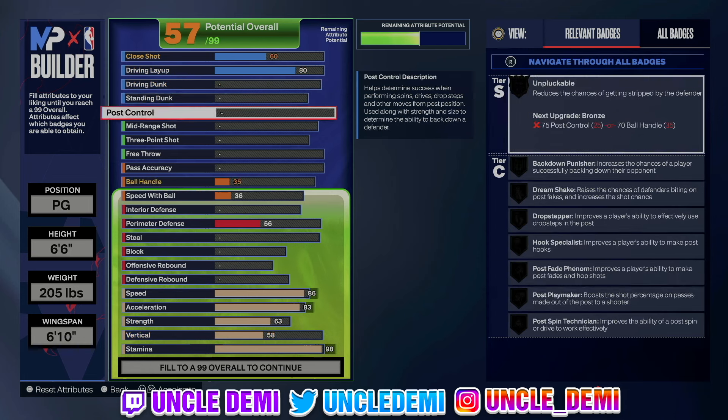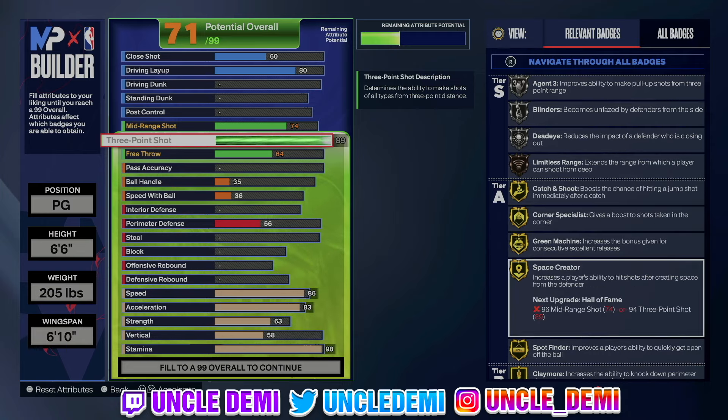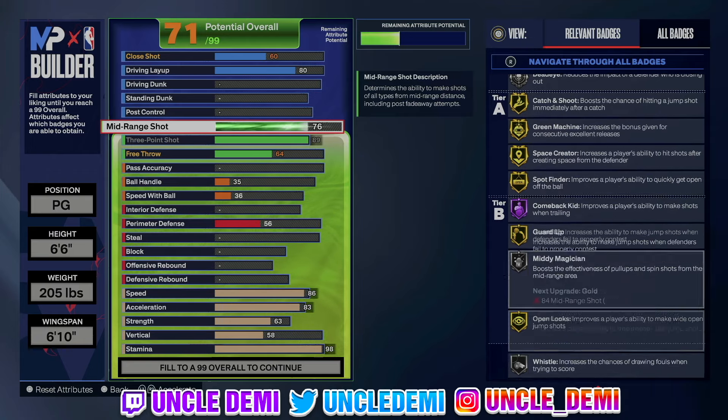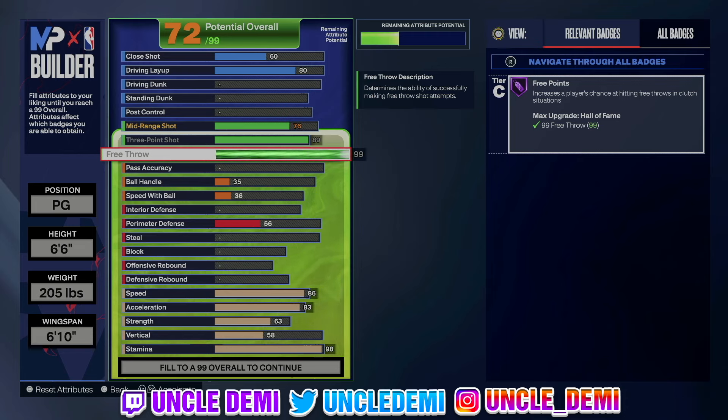We're gonna go straight layup build here. When you have something at 99, you gotta make sure you're just using the attributes that matter. We're going 89 with the three ball — I wanted to make sure I got green machine on gold. For the most part, you're gonna be able to get every single jump shot base you want. Since you are 6'6", you're looking at bases like Tracy McGrady, Kyle Korver — really strong bases all around. We're gonna go 76 on the mid-range. And for our free throw, we're gonna go 99 on the free throw to get Hall of Fame free points.